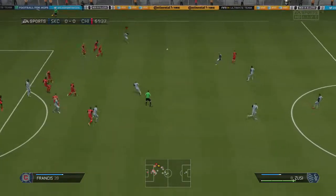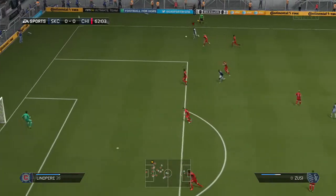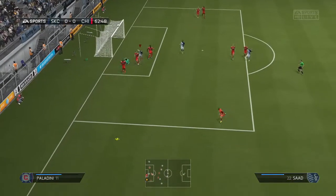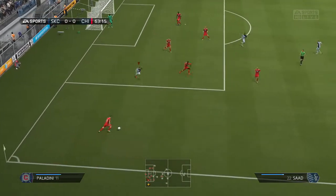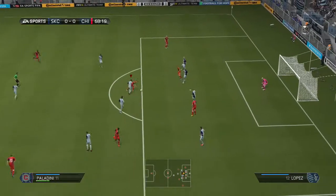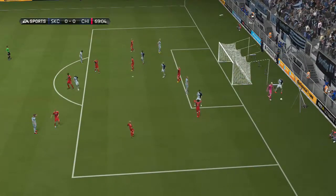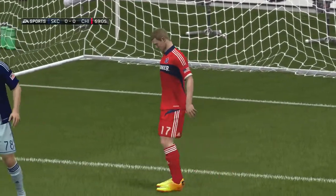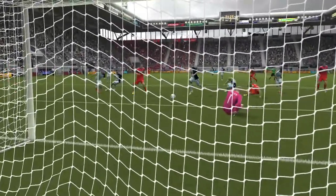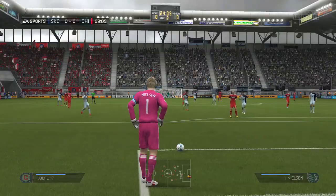Out to Myers, plays it wide to Zussi going down the wing past his man, whips the ball in to the back post - there's Saad but can't get a header on it and it's cleared by Chicago. Chance for Chicago - into the box, it's a shot and that's a good save. Rebound and that's gone, I think out for a goal kick. Should have scored that one. Then an open goal missed - I had half the goal to aim at. Lucky there.